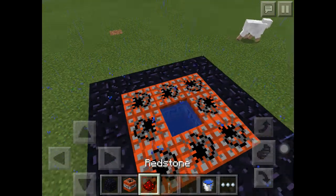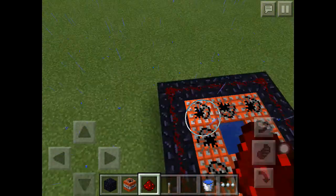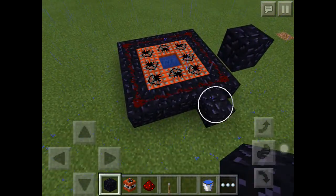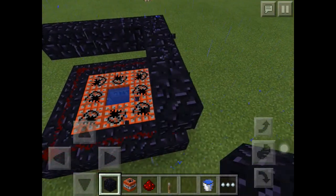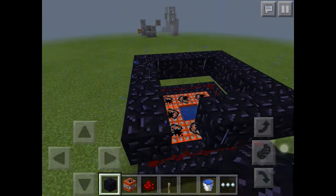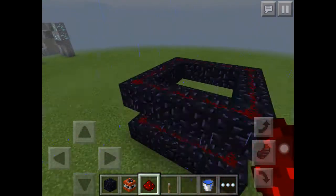Oh yeah guys, I forgot — you also need a water bucket. Then put redstone — correct, correct. Then put a block, and put it over there like this, then add redstone over here.